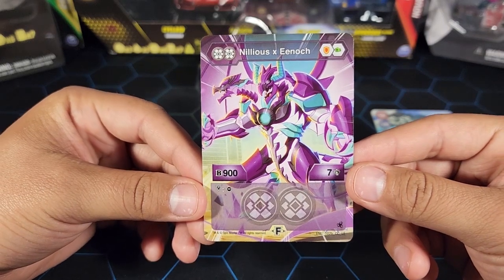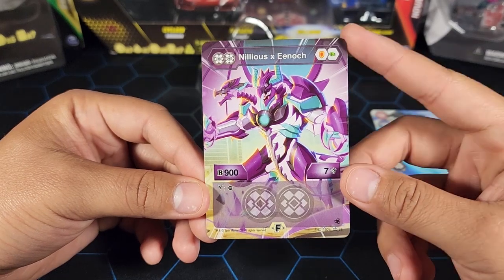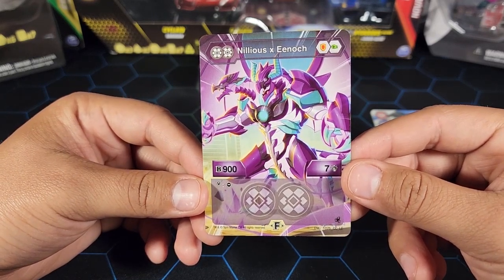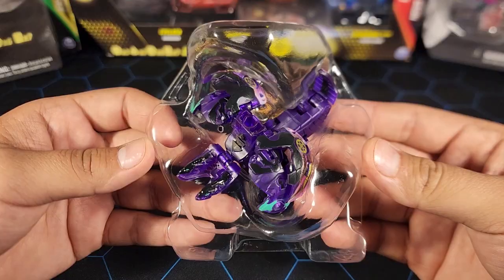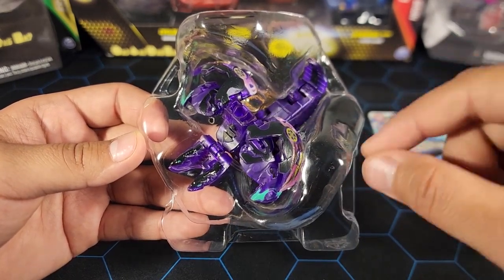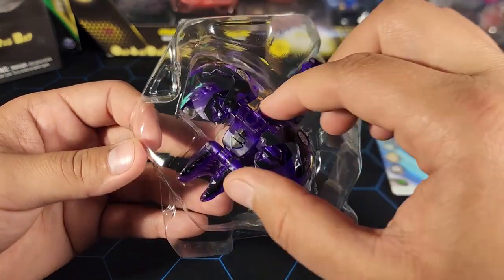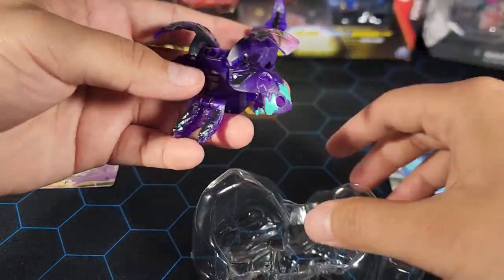With fusion cores this could actually be pretty good, but since it doesn't carry the right cores on its own, it'll need some help from the team you put it in. As always, let me know in the comments what you think — could this be strong? Also go down to the comment section and vote in the poll on which Bakugan product I should open next.